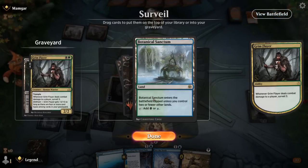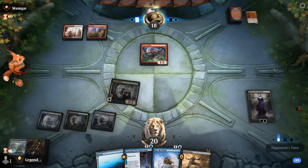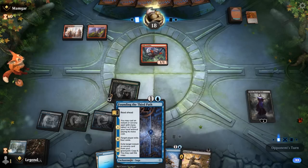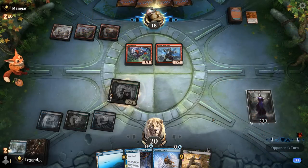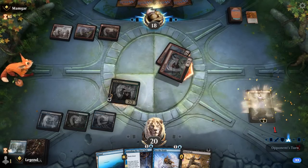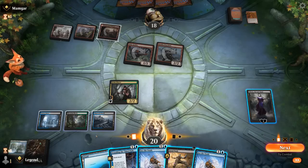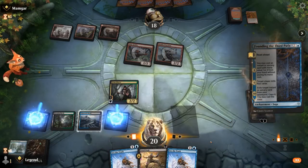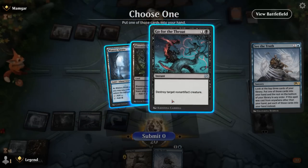We start attacking with Grim Flayer to enable surveil, putting cards in the graveyard. We add creature as a card type. Chapter three of Founding can enable revolt if necessary. The opponent has a Warchief — no instant or sorcery to get back yet. We play Founding, cast See the Truth for free, surveil with Grim Flayer to set up the top of the deck, and grab Go for the Throat. We plus Liliana on Wily Goblin and kill the Warchief.